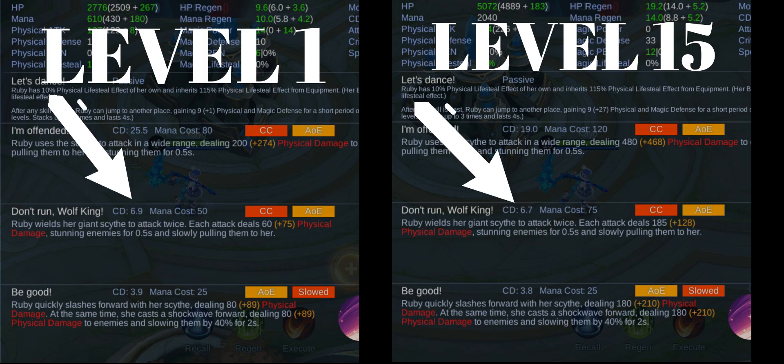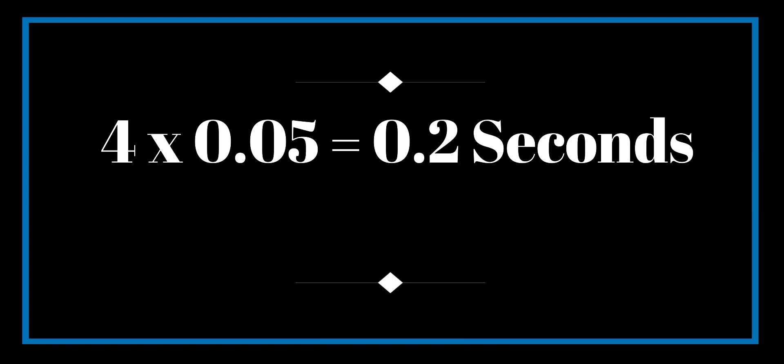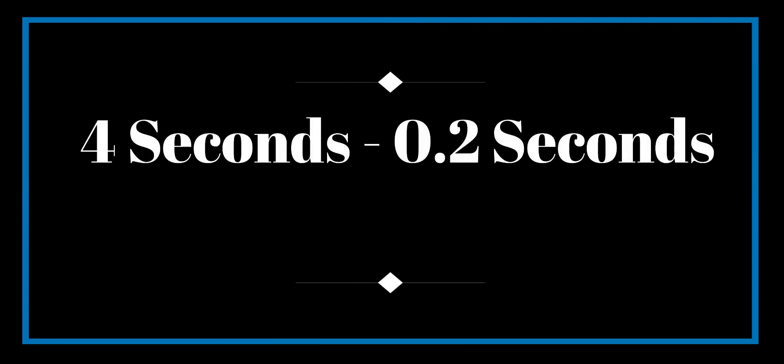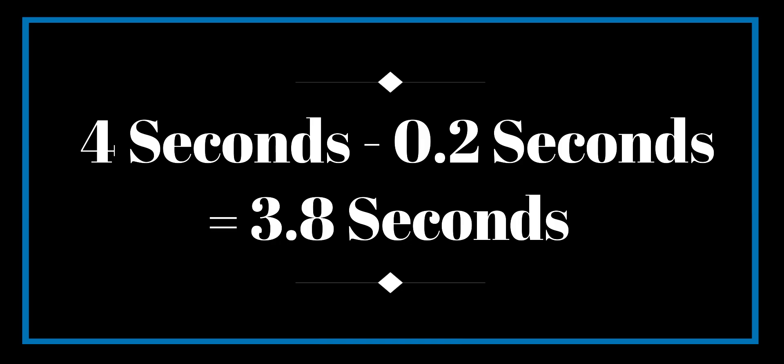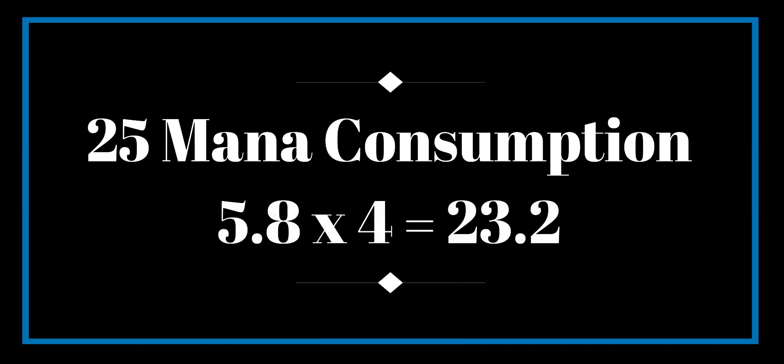The cooldown of her first skill is 4 seconds by default. With a 5% cooldown from my emblem, the cooldown is only 3.8 seconds — since 4 times 0.05 equals 0.2 seconds. If you use Ruby's first skill you consume 25 mana, and you can regenerate 5.8 per second. 5.8 times 4 equals 23.2, which is almost unnoticeable since you have 430 mana at default.